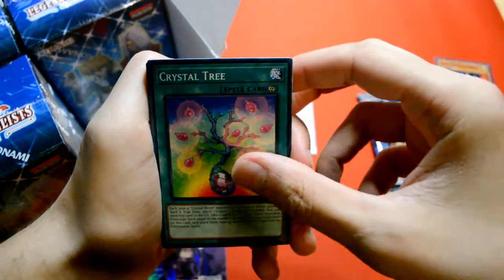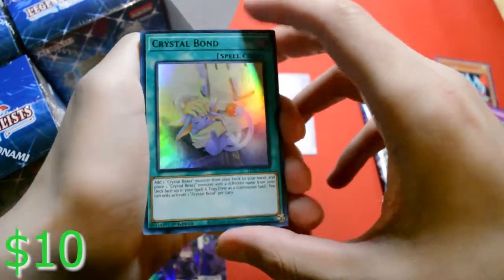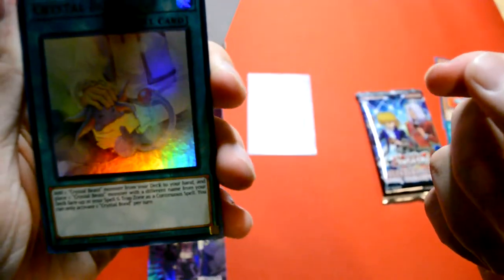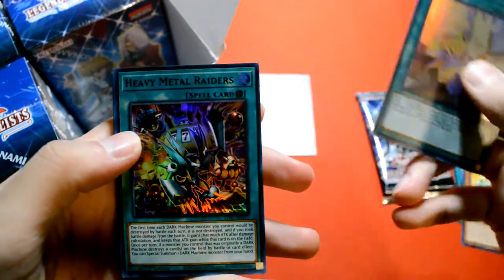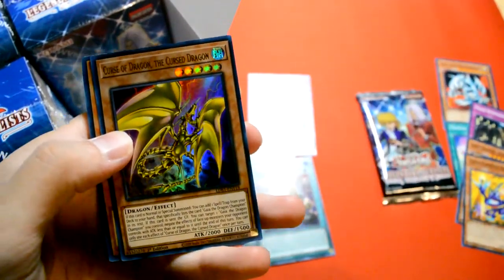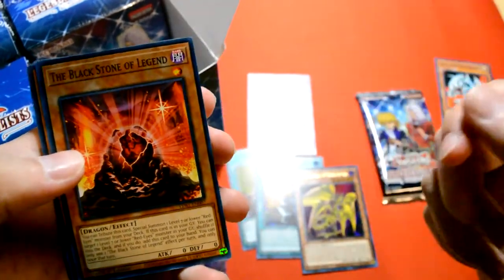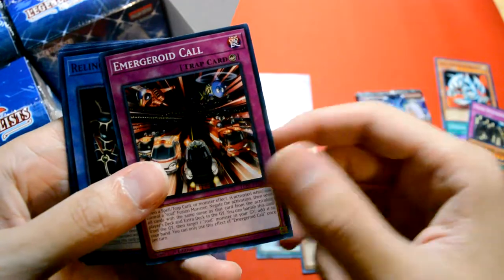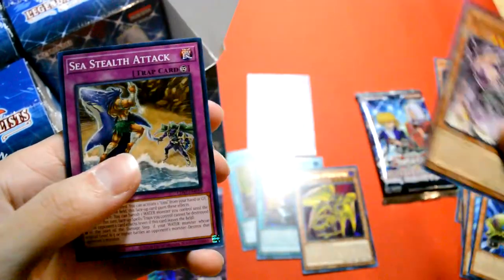Pack one pulls: Toon Blue Eyes, Crystal Tree, Cross Dimension, Ultimate Pound, Toon Cannon Soldier. And Crystal Bond — one of the more expensive ones from back when the Pegasus set came out, it's like a Crystal Beast searcher. Green-lettered Ultra. Heavy Metal Raiders. The promo card is Gaia support from the Rise of the Duelist set. Blackstone Legend — that's a good one. Legendary Fisherman, Ancient City, Ancient Cavalry, Vehicle Roid — getting reprinted, Relinquished, Toon Gollum, Mixer Roid, Ancient Gear, Stealth Attack.